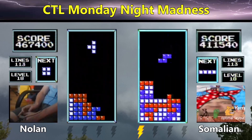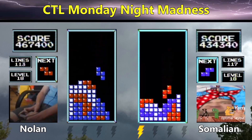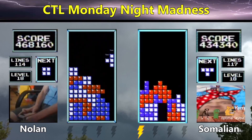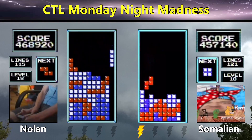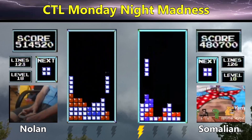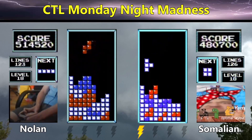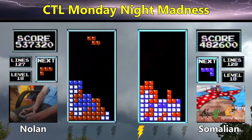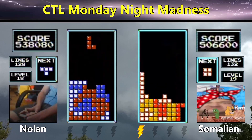It looks like a bit of a clog rip there for Nolan — tough stuff. Here's the Tetris for Somalian, going to 480,000. Nolan is still ahead at 514. Somalian is ahead by three lines, so it looks like Nolan is actually starting to slip slightly ahead in terms of scoring potential. And there's a 506 transition for Somalian. With that Tetris, Nolan's going to transition at 562 — nearly a three-Tetris difference, though post-transition play will decide who takes this game.